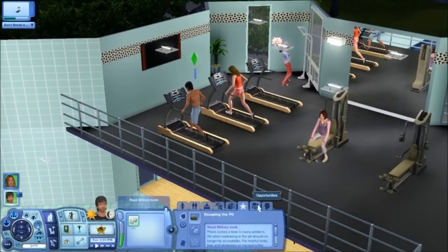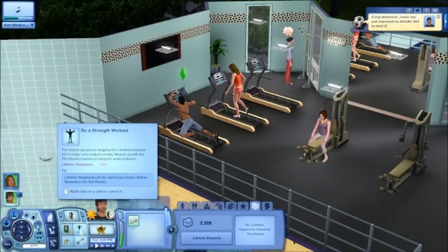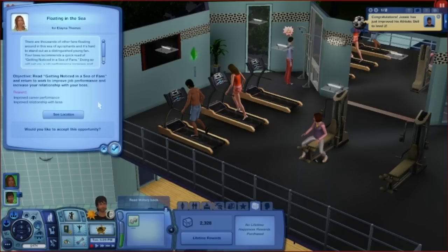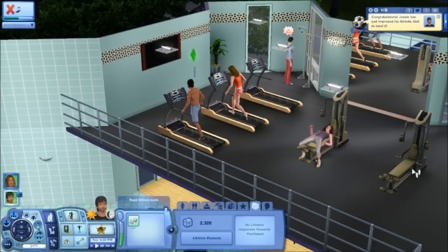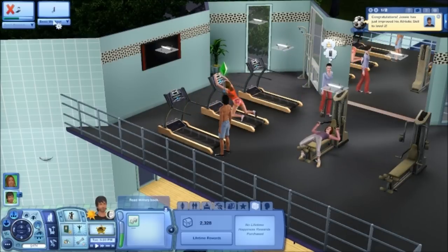Alright, what am I doing for you? We wanted to do a strength workout. Floating in the sea — there are thousands of other fans floating around in the sea of sycophants and it's hard to stand out as a distinguished young fan. Your boss recon... oh gosh, they both gotta read. Alright, you're going to get off that and we're going to get you to do a strength workout because that was your wish.